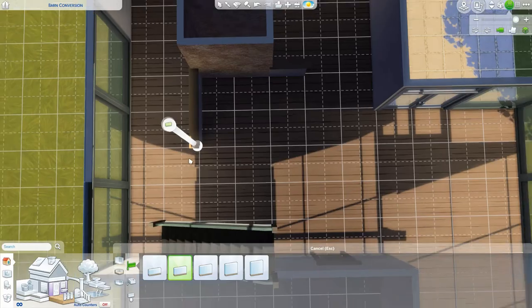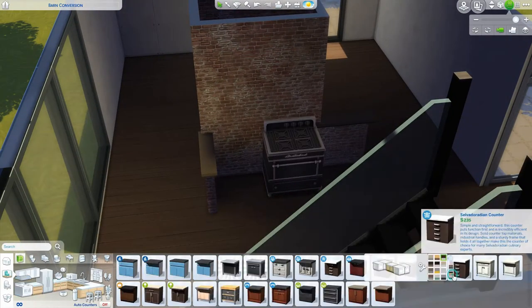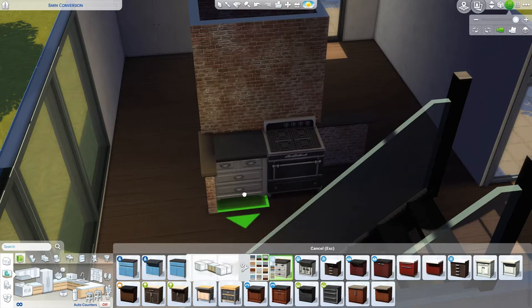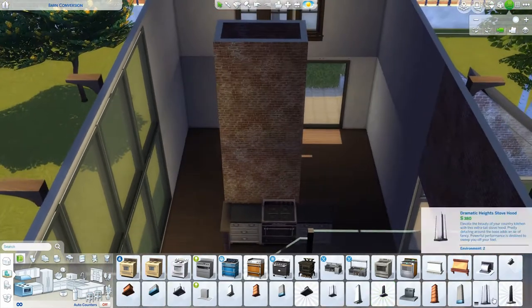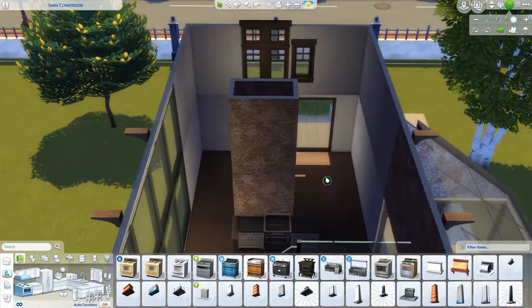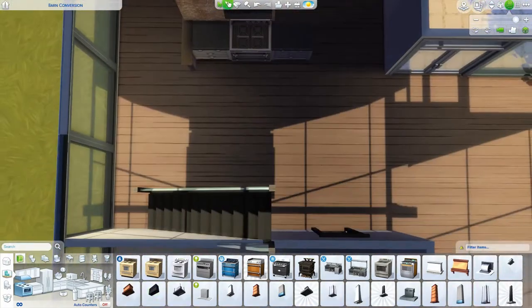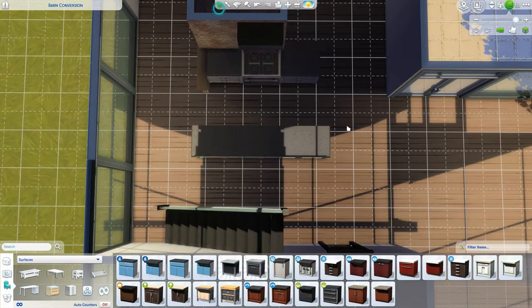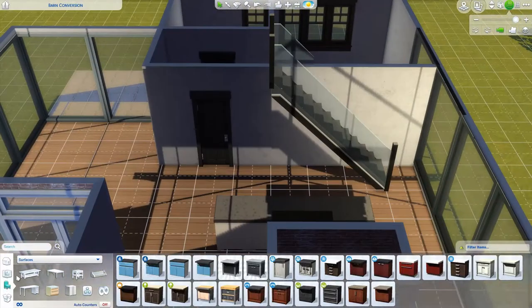Here is where I ended up putting the kitchen. I just added some half walls and the kitchen is kind of deconstructed — just set about in this middle area. The dining area is quite close to it, which I always try to do because otherwise Sims will go and eat in really random places, and I don't like that.